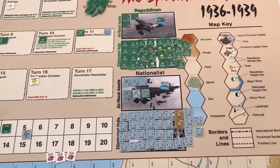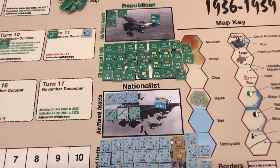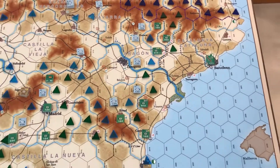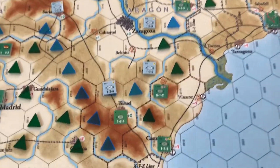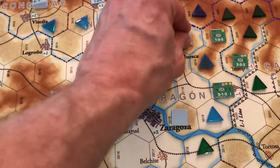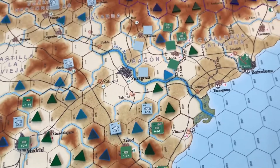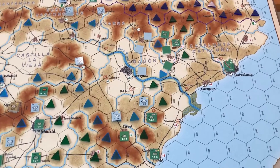Those are the kill piles. The nationalist units are going to disappear when they flip — those are going to go away. The Republican units just get stronger when they flip; a couple of them go away. Theoretically one could drop some reinforcements in there, but there's no taking Barcelona.